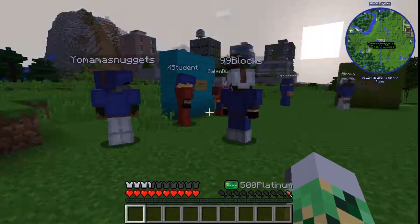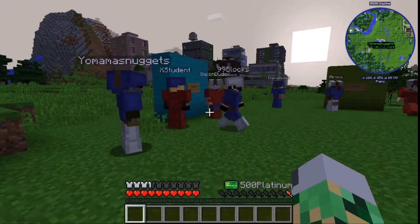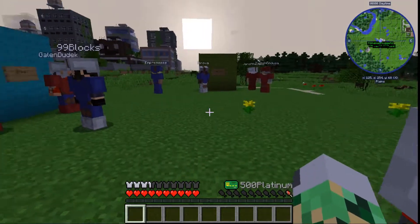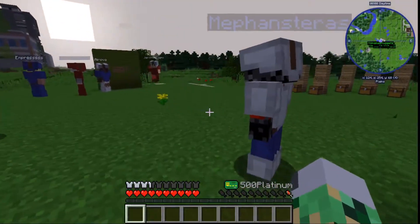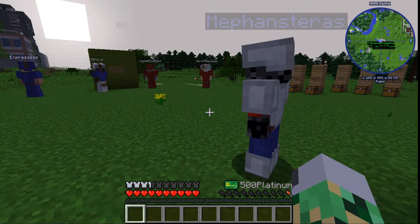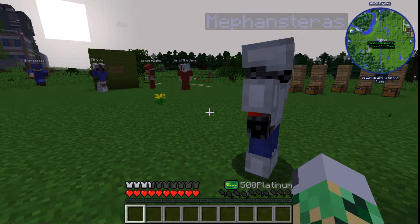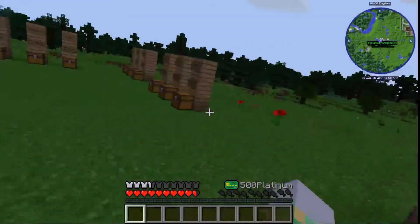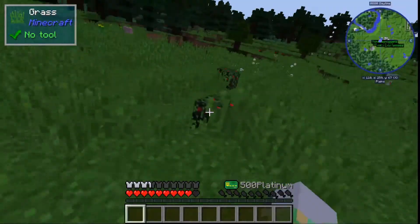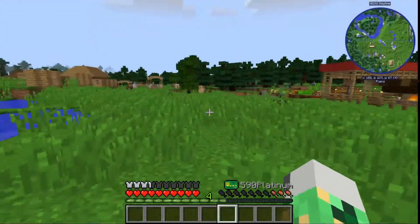I feel like I'd enjoy taking over one of the lost cities and turning it into an actual proper settlement. The lost cities map generation — I tweaked the settings manually so the cities will be pretty rare, but they should have better loot. Each building should be more likely to have chests in it, and the chests should be more likely to have loot in them.